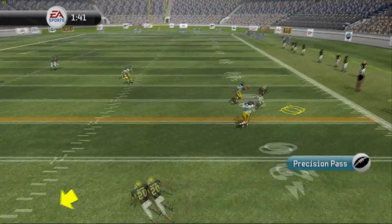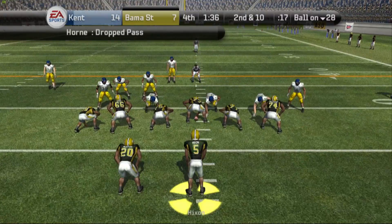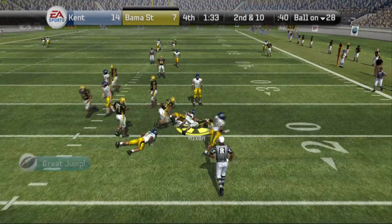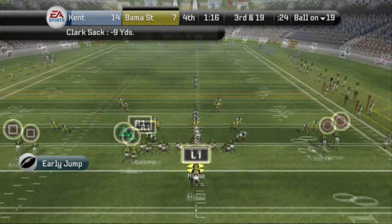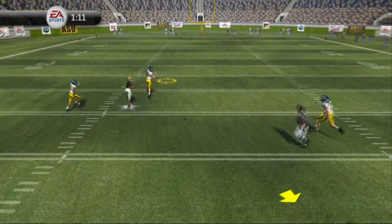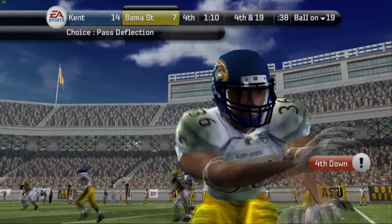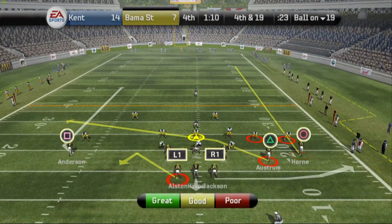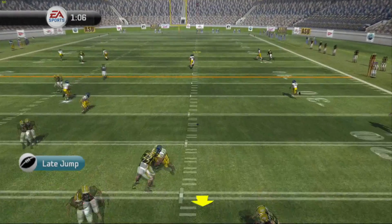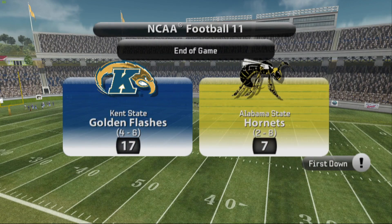Fourth and eight — we need to convert or this game is over. And we do just that as Horn makes the reception on the out route, keeping our hopes alive. But Kent State comes with the blitz — unable to pick it up, that will be a sack. Third and 19, we need some type of miracle play — Hickson taking a shot down the field again, has not worked all day, and still does not work. Fourth and 19 — Hickson takes a shot down the field and the football falls incomplete. That is going to be the ballgame.